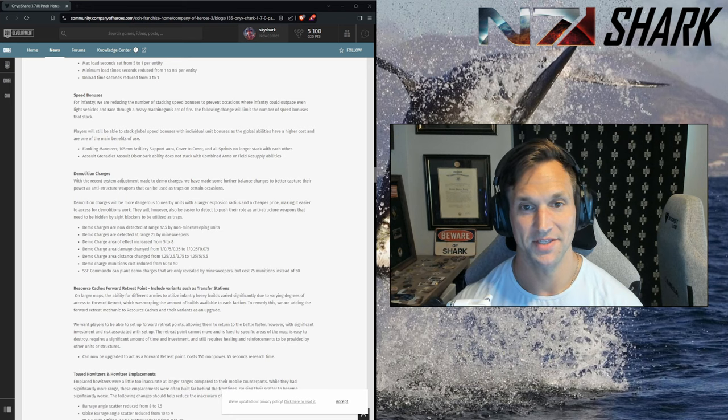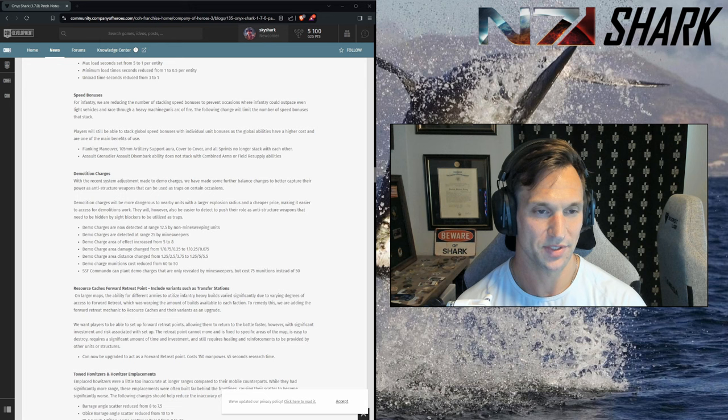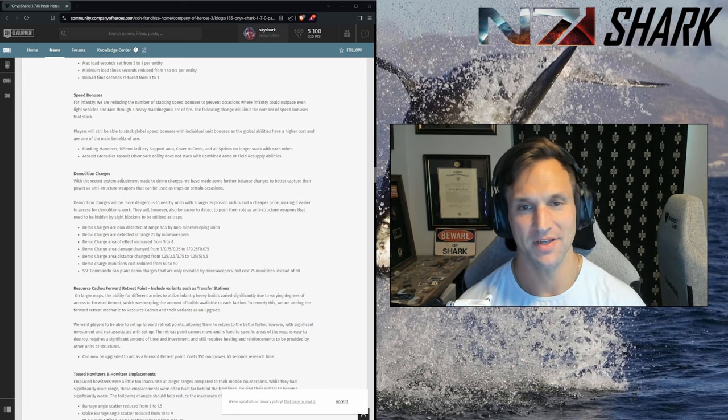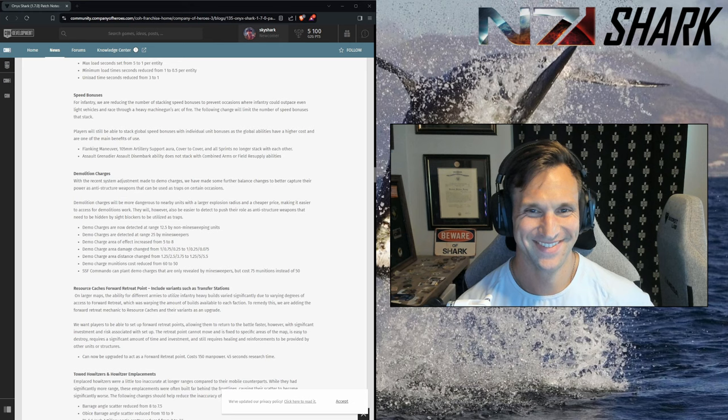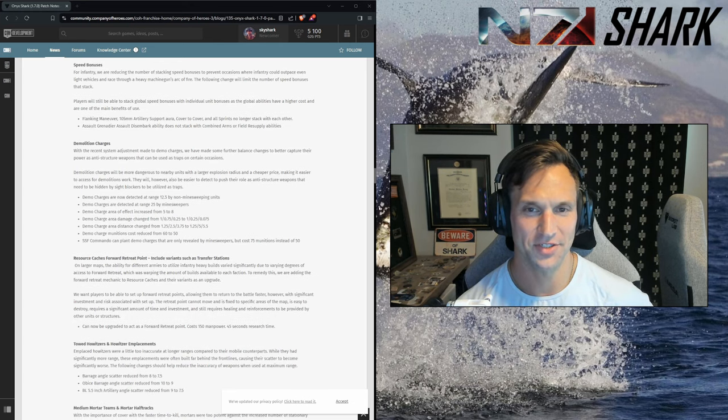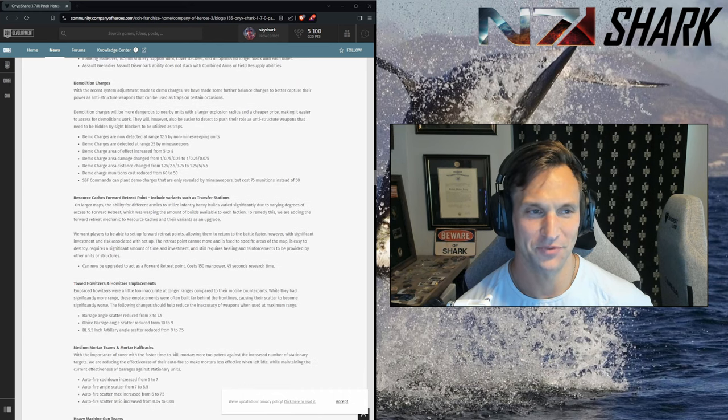Speed bonuses — flanking maneuver and sprint no longer stack, as well as some other auras and the cover-to-cover ability. So no more Usain Bolt riflemen chasing down snipers. I thought the use of flanking maneuver was good skill play, but I understand why they're doing this. I've had moments where Rangers practically teleport on top of you through this — just that American strength and conditioning training, especially the Rangers.